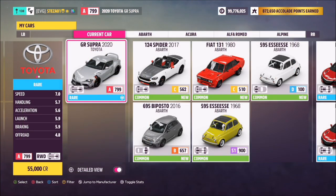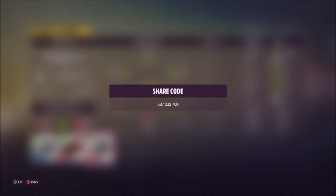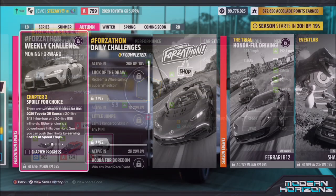This is the car in question, and if you don't own it already it will set you back 55,000 credits from the auto show — but you should all own it as it's the very first car you get. I've also created a tune called Forzathon; share code is 587232700, and hopefully it should help you out a little bit.